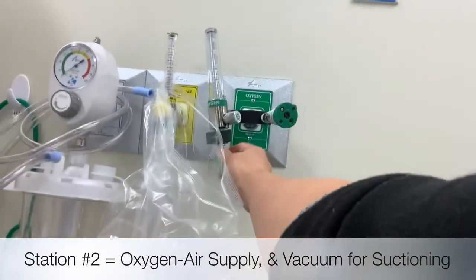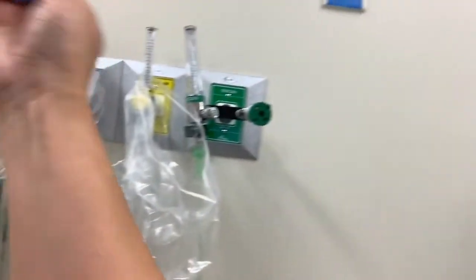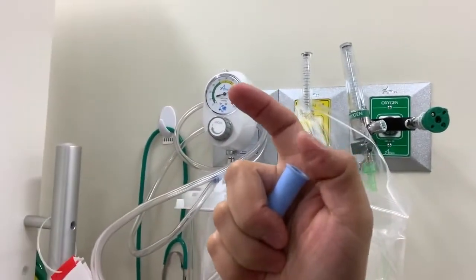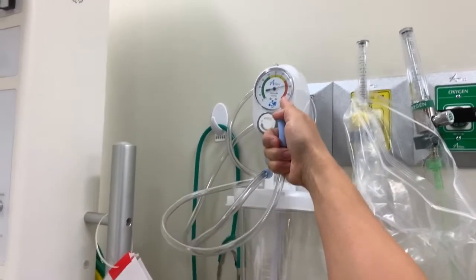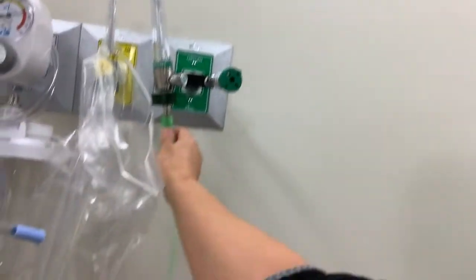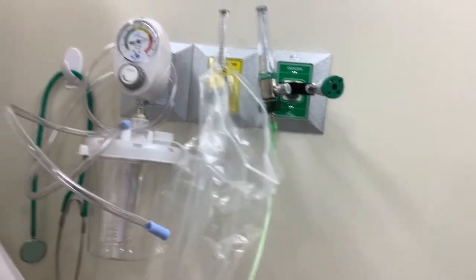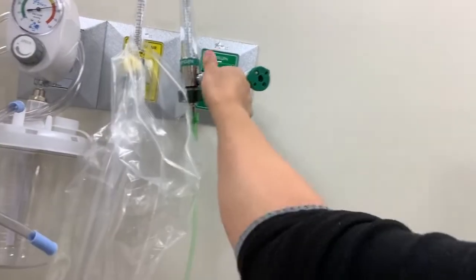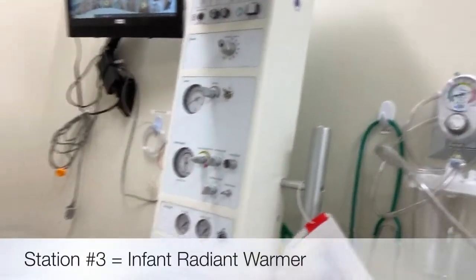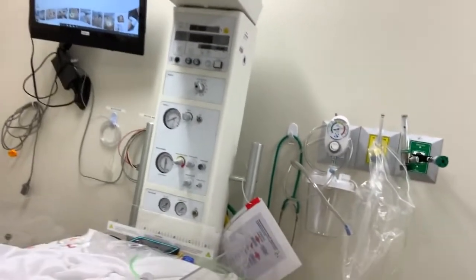Next, check that your flow meter is on and your suction and vacuum are on. Put your finger in the suction to make sure it's between negative 80 to negative 100 — you don't want to go too far beyond that. Then make sure your Neo-T is connected to oxygen and it's on 10 liters. Vacuum check done, next is your warmer.